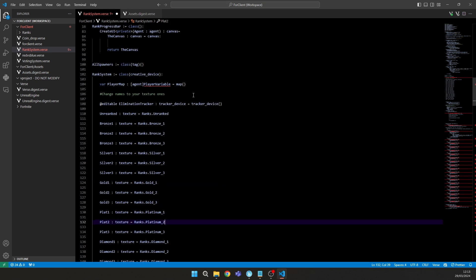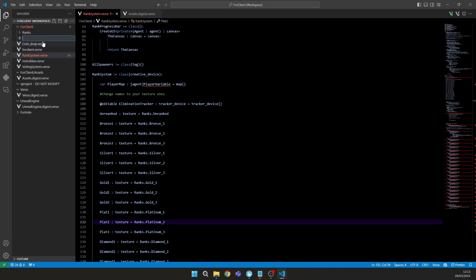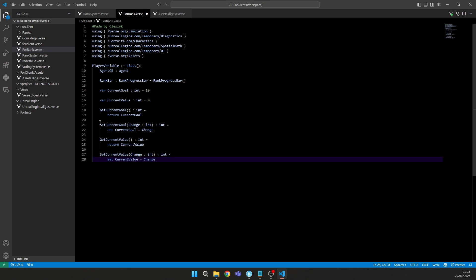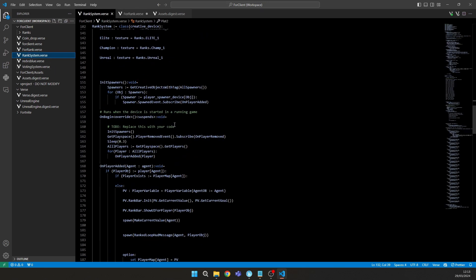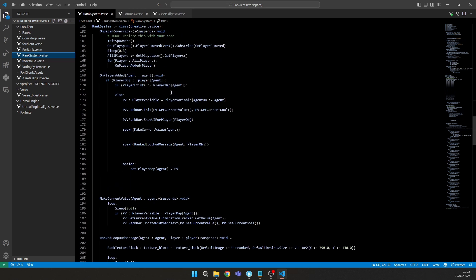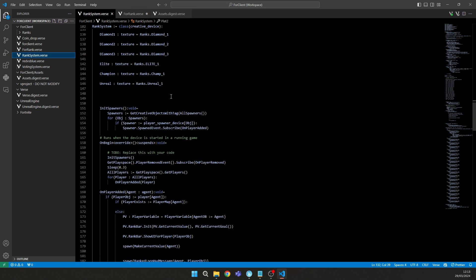You'll see a player variable error. Go back to my server, copy the second code, make a new file — I'll call it 'for_rank.verse' — and paste that code. Now we don't have any player variable errors. That's basically it for the code. If you don't want the code explanation, skip to the end where I show how to connect everything.